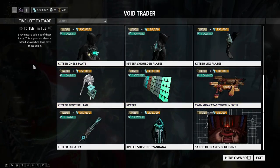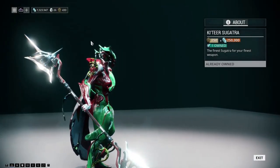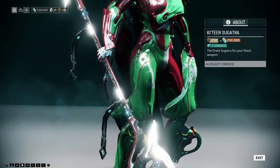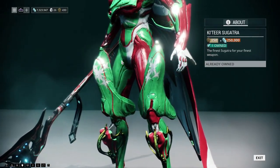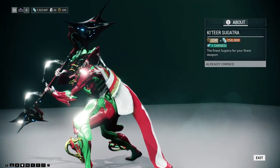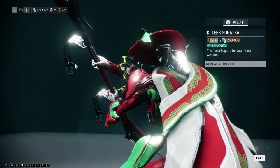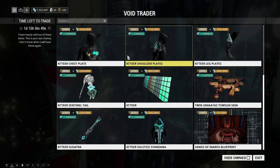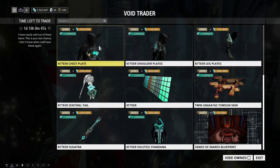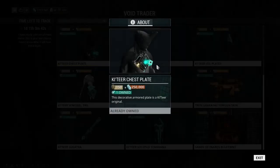We have the Couture Sugatra. There's a lot of Couture stuff showing up on this rotation, which is cool. It employs the same straight angular diamond aesthetic. Also, if you haven't noticed, a lot of the Couture accessories have this little diamond projection that emanates on the accessory — as you can see on the Sentinel tail, and the chest piece also emits the same symbol of Couture, which is really cool and flashy.